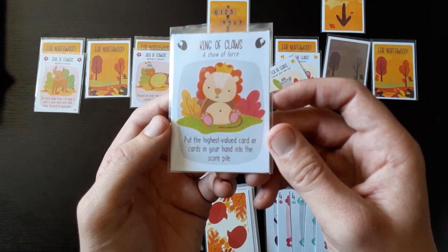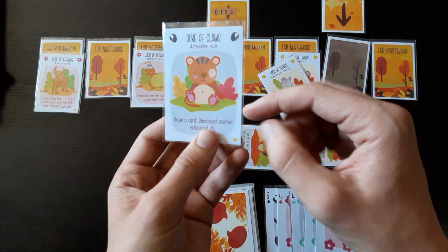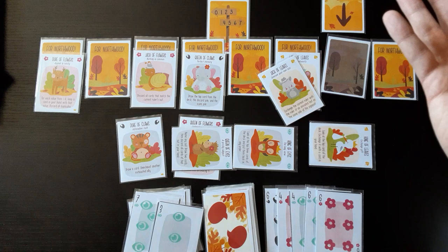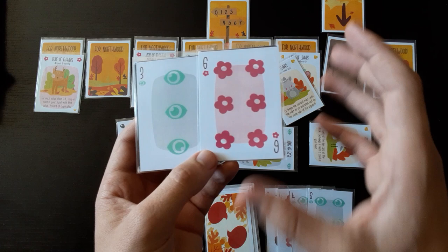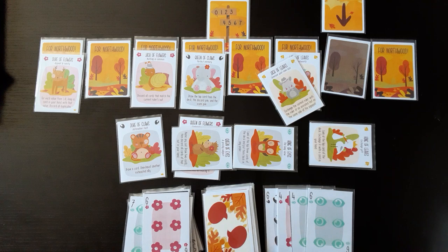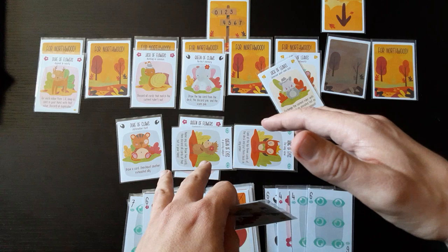On the easy mode you can use these cards without a crown, and that supposedly helps — the effects are better. For example, this one has a crown and the effect is to draw a card and un-exhaust another ally. The good side says: put the highest value card in your hand into the score pile, so you can basically score one card for free. These are usually better. The cards are beautiful — I just love these designs.